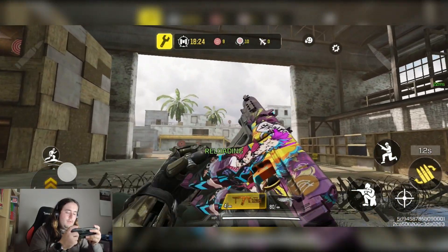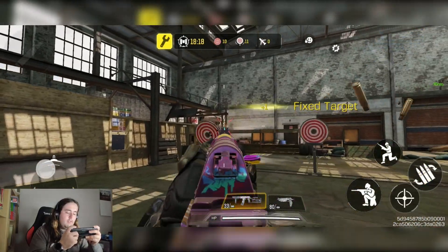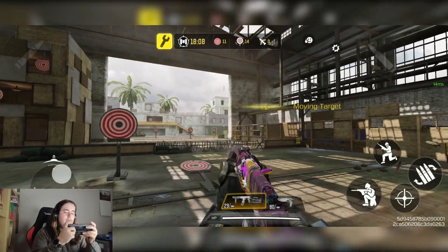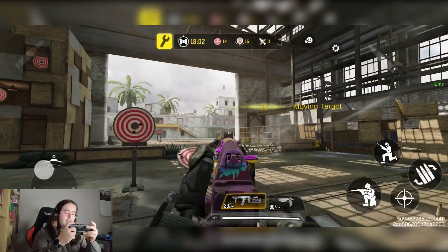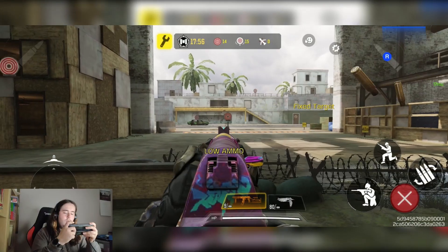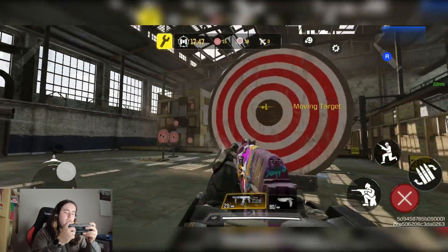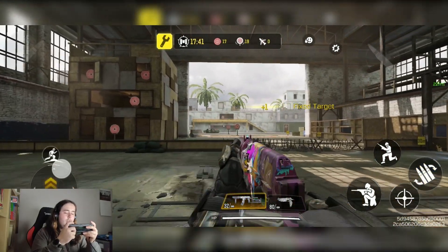Then we have the ASV skin, which also has a custom inspect animation. This is actually a decent skin — it's got some nice colors, maybe a bit dark, but still really nice. I'd give it a 7.5 out of 10. For free skins these are both pretty nice. In terms of using the ASV, it surprised me — they adjusted the aim shake on a lot of guns including this one, making it smoother and more versatile at longer ranges.